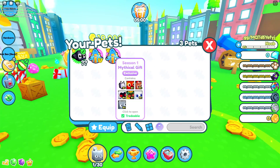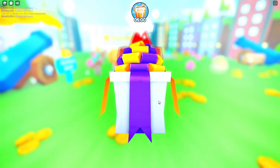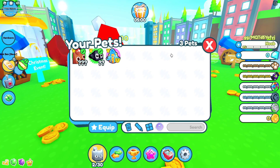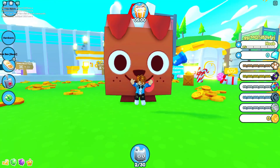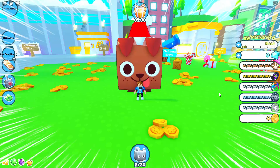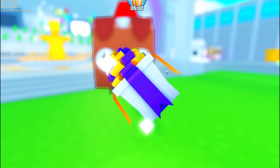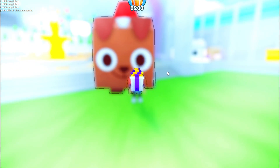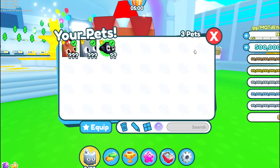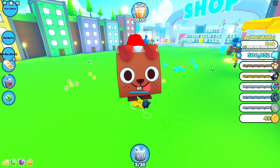Season one mythical gifts — let me open. What is this? Massive festive dog! We got a huge dog — a massive dog in Pet Simulator Z. Let's get another one. Season one gifts. What do we got? Huge pog. That is actually pog. Huge, massive dog in Pet Simulator Z. It's back, boys.